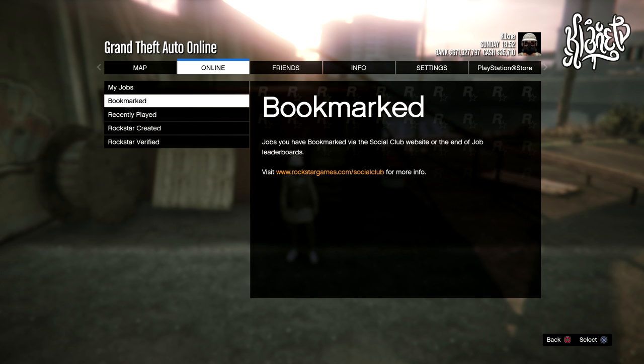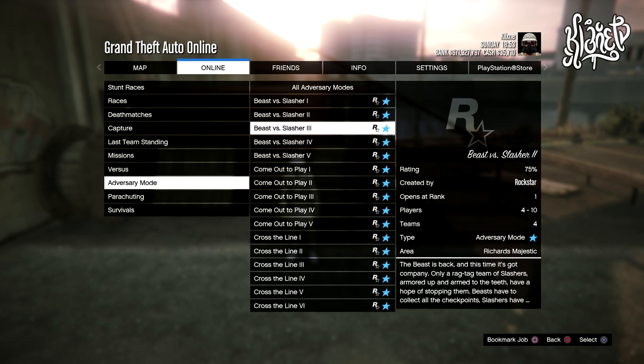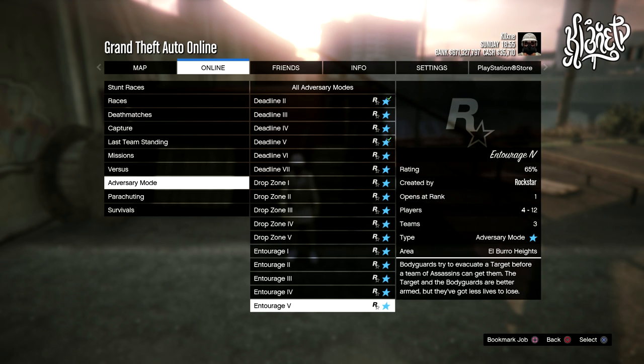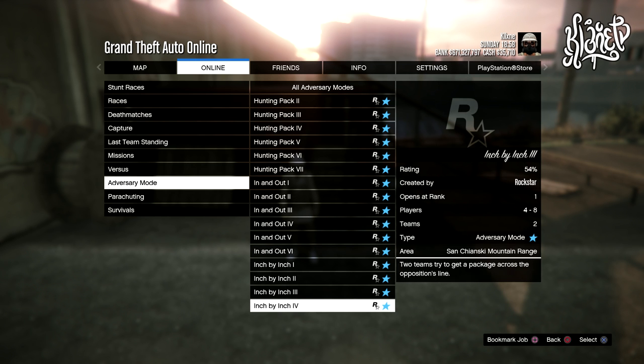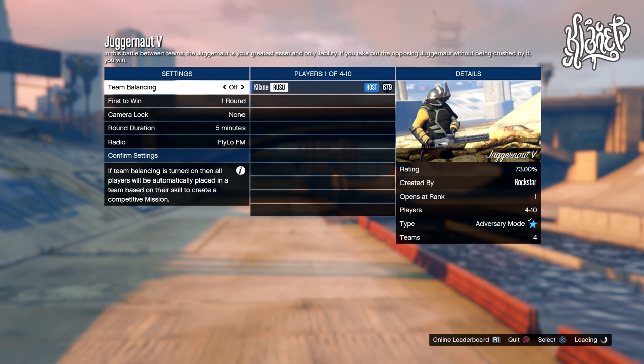First off we're gonna be getting the juggernaut outfit. Go ahead and host up an invite session only. Once you have done that, go into the pause menu, go to Online, Play Job, Rockstar Created, Adversary Modes, and then go down to Juggernaut. You could pick whichever one — it does not matter as long as it's one of the juggernaut adversary modes. Once you host that up you're gonna need four players in total including yourself.